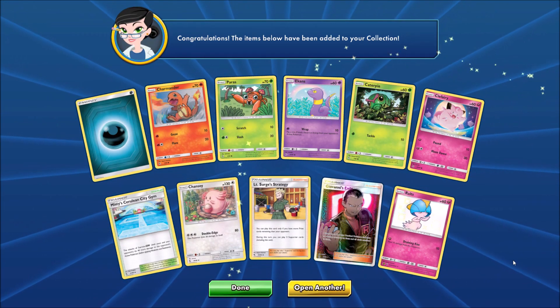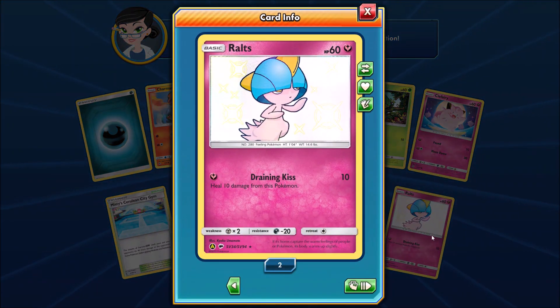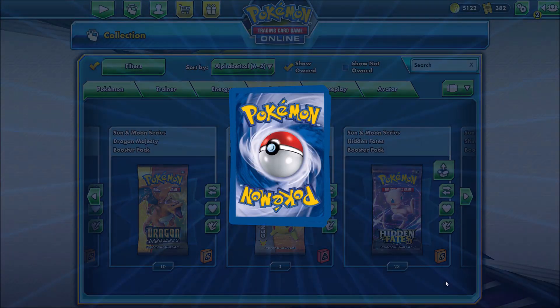The final card would be a Shiny Ralts. As you can see on this card, in the bottom left-hand corner, SV stands for Shiny Vault. This is an alternate art reprint, originally from the Burning Shadows set. So a good start to the opening.